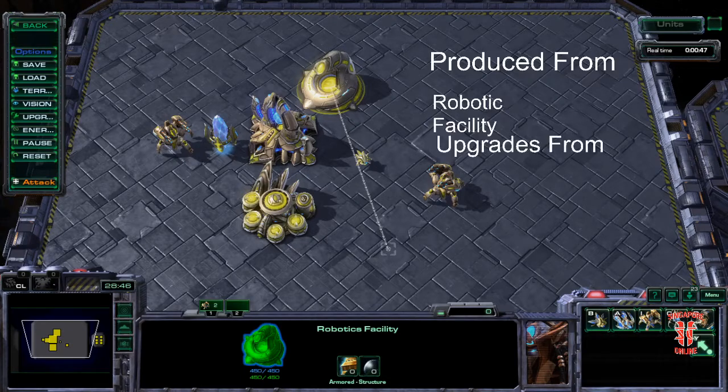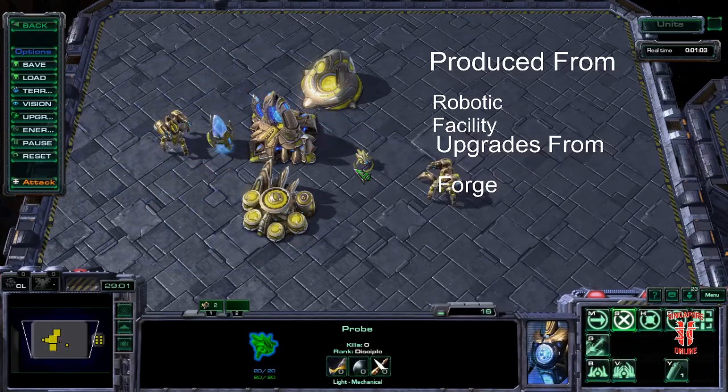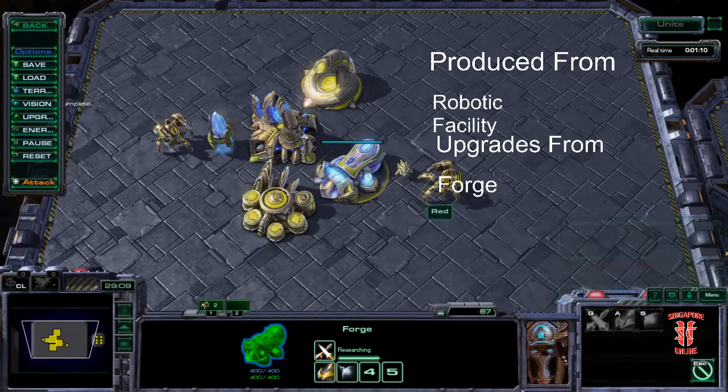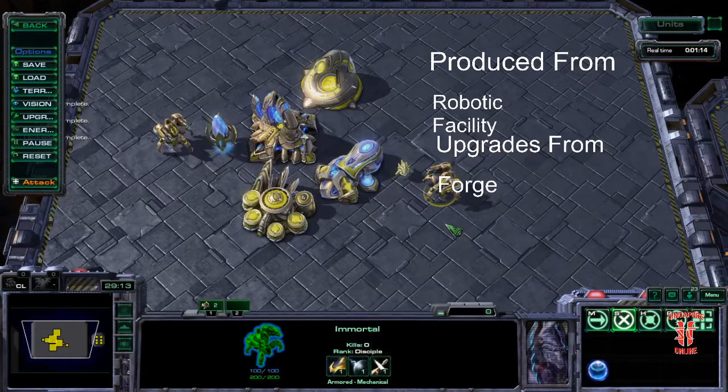Now let's talk about where you get the upgrades from — and like all other units prior to this, you get your upgrades from the Forge. If we take a look at these Immortals, let's build a Forge right here. The Immortals are currently at 0-0-0. If we upgrade them — complete, done. So that's where they get their upgrades from.